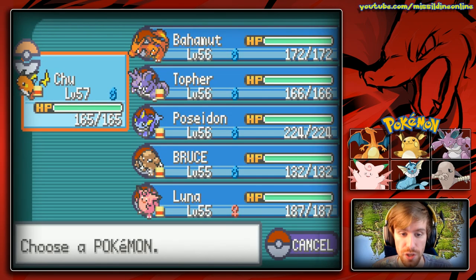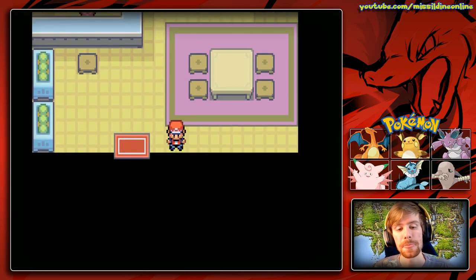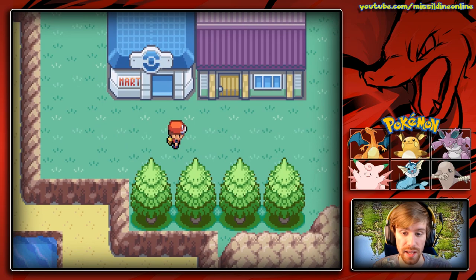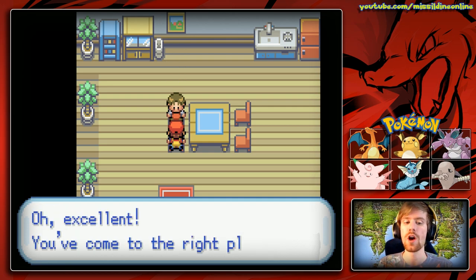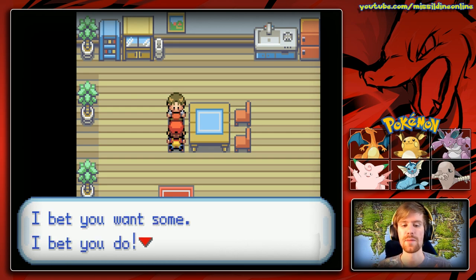It's worth mentioning that the Daycare is the only way to complete your Pokedex - you need it to get baby Pokemon. Some Pokemon are only available this way: if you have Magmar you can get Magby, if you have Electabuzz you can get Elekid, and if you have Jynx you can get Smoochum.